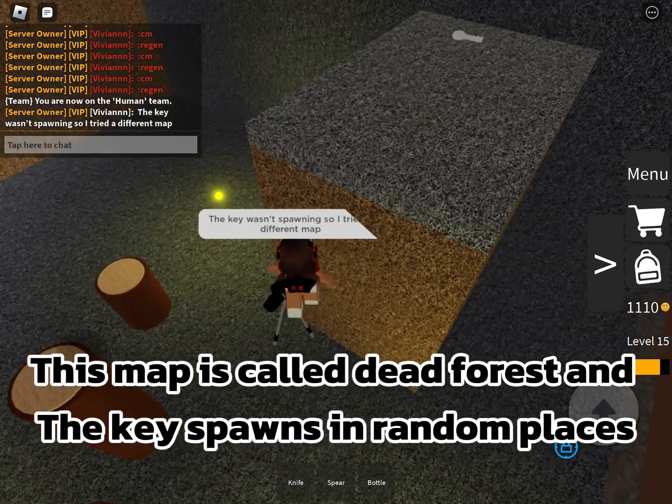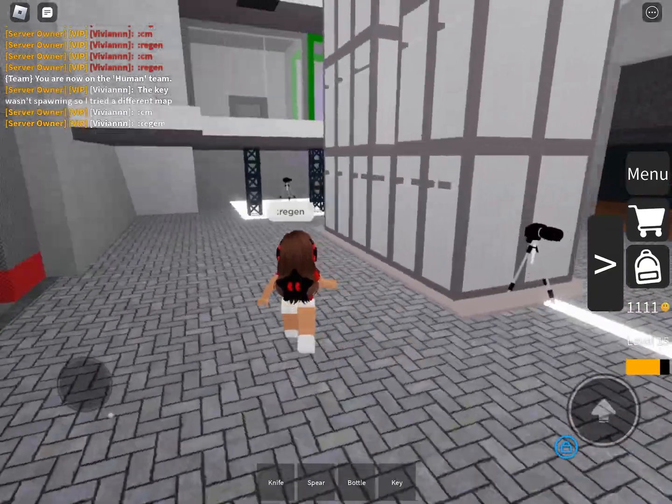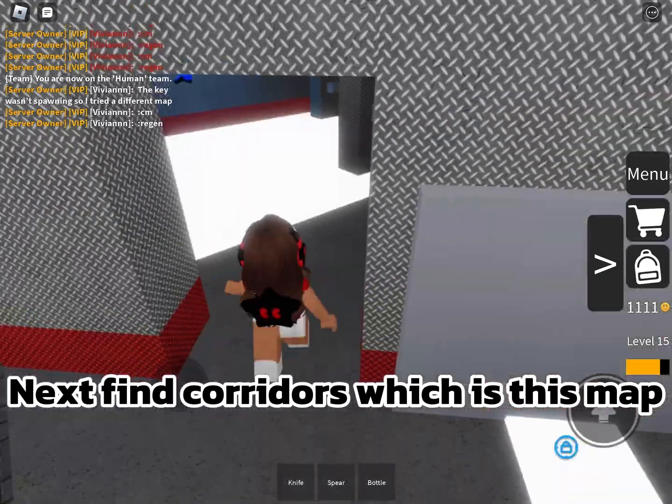This map is called Dead Forest and the key spawns in random places. Next, find Corridors, which is this map.